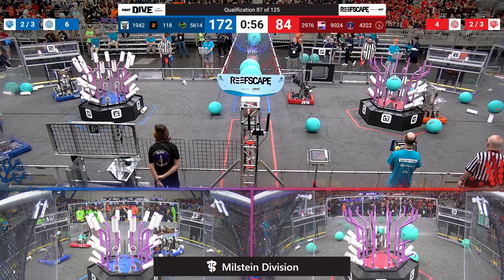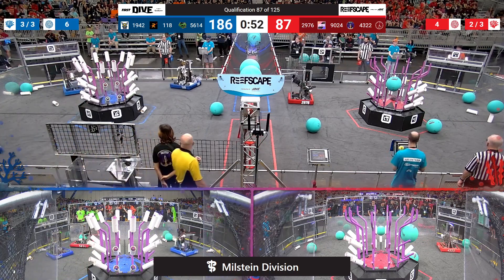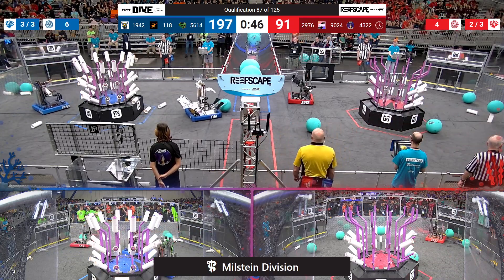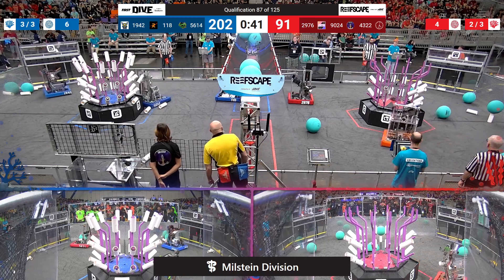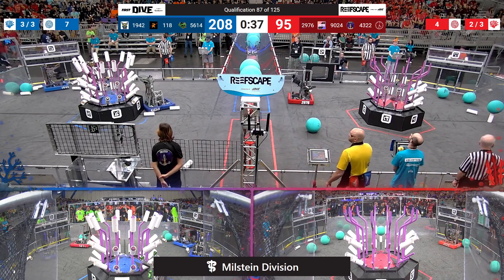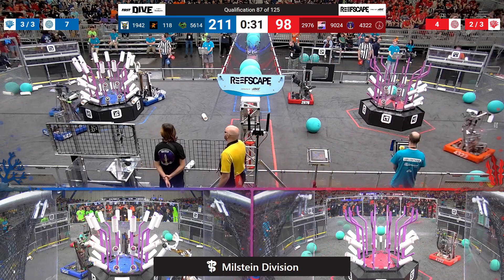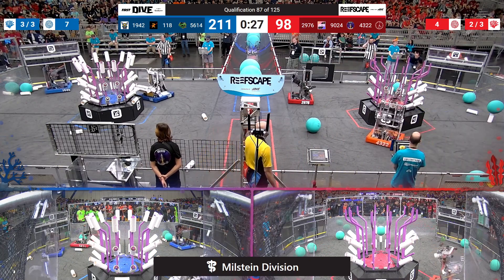Robonauts and both of their Alliance partners — that's Cinderella and Team Sycamore — quickly scoring coral. We're up to 192 points now on our Blue Alliance with just over 45 seconds left to go. Should be a high score from our Blue Alliance as the Robonauts begin working on algae again. Clockwork's continuing to score all by themselves over here on the red side of the field — looks like they've almost filled level three and now they're starting to work on level two.